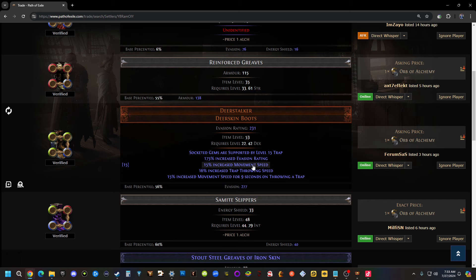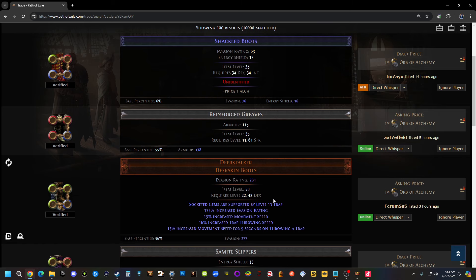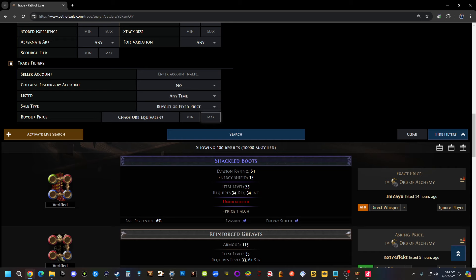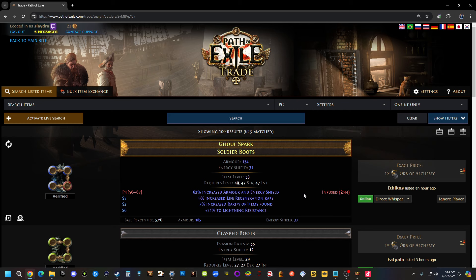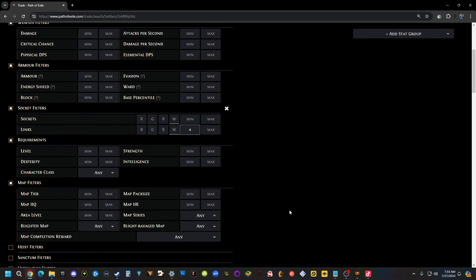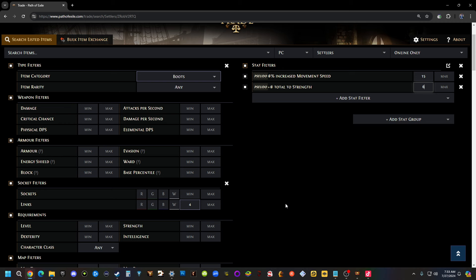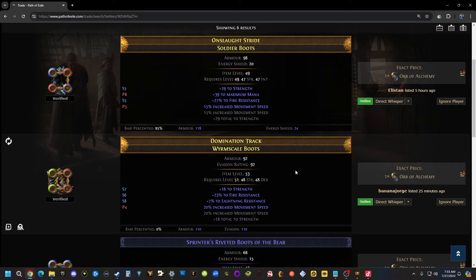If you want to see the exact stat amount needed, go to your passive tree, remove the item, and it'll tell you the exact number. We only need six strength — a small amount. There's a strength node available if needed. Now let's look for boots — ideally something with useful stats for only one Orb of Alchemy. Type that in and hit search.